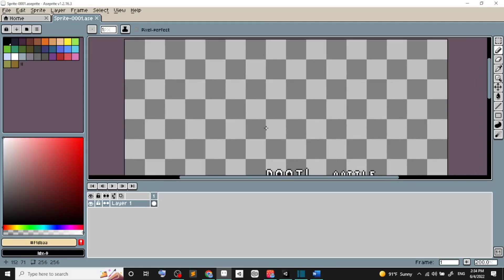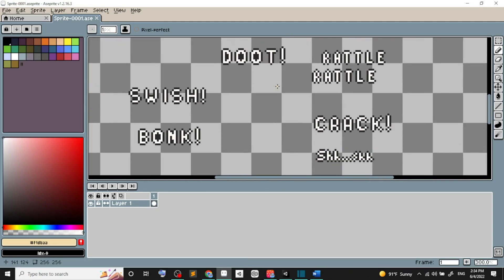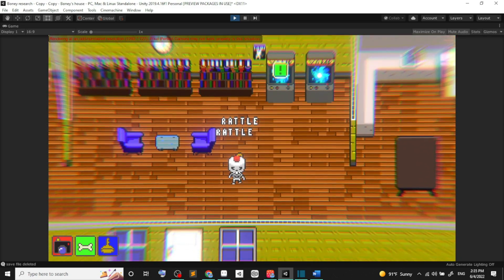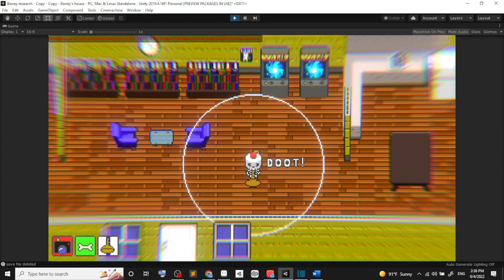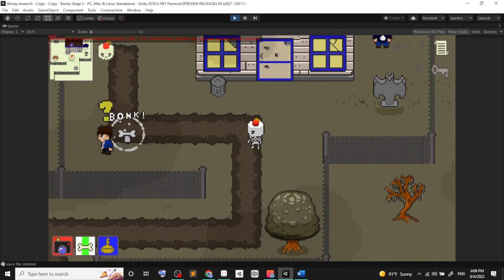I also wanted the game to have a more cartoony feel, so what better way than adding a couple of onomatopoeias. This gets called from an object pooler, which activates them at the correct time. I added a little timer so you don't get flooded with visual cues. I think they look quite cool.